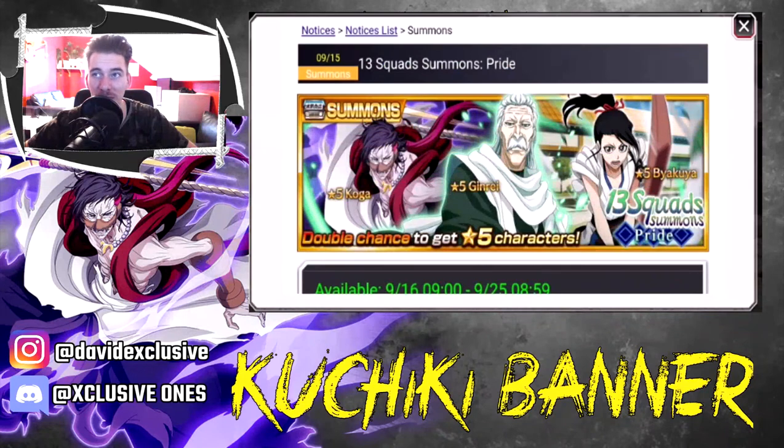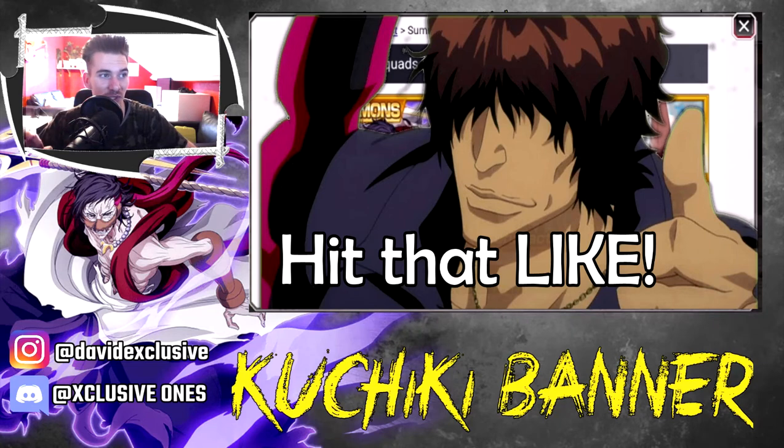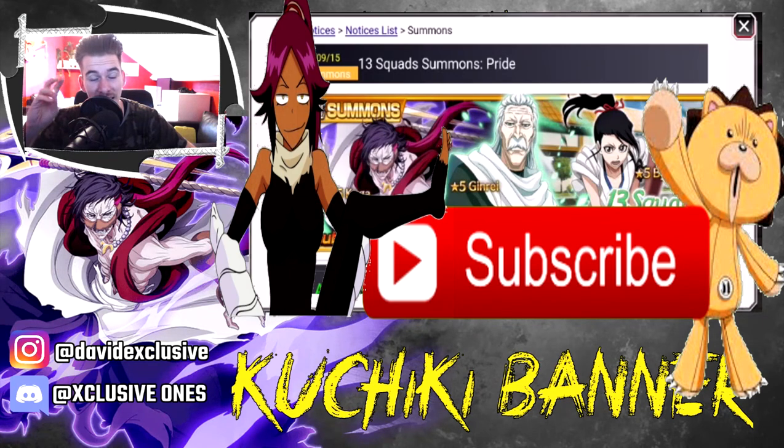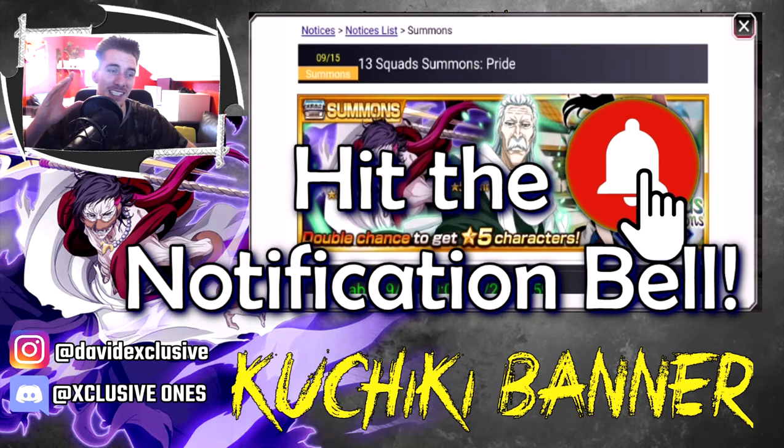This banner is looking very good in my opinion — definitely worth summoning for. I might drop like 500 orbs max. It's a double chance as well guys, so keep that in mind. That's it for this video, hope you guys all enjoyed. Hit the like button down below for these amazing characters coming up very soon. Let me know in the comments who your favorite character is and if you'll be summoning on this banner. I'll read and reply to every comment. If you're new, don't hesitate to subscribe to see more Bleach Brave Souls videos, and hit the notification button as well. Hope to see you all in the next video — peace guys, later.